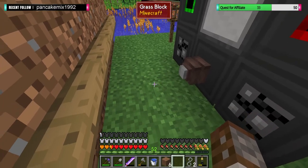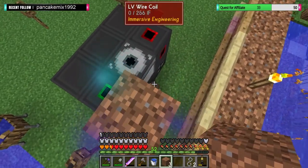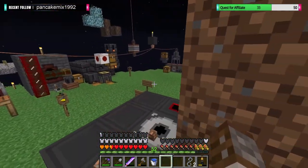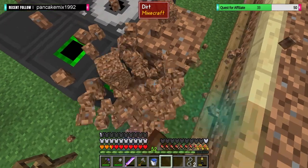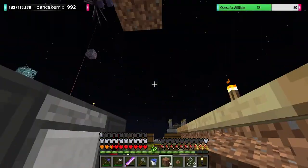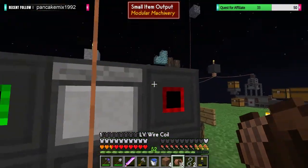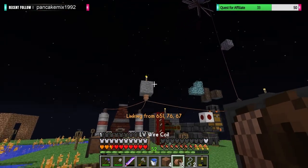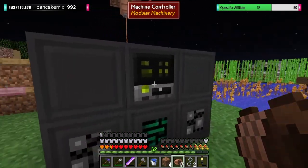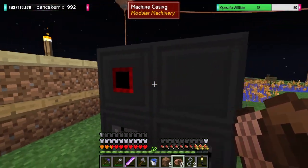Let's slap that there. Let's put a relay about there. We're going to need to build a building soon, that's what I'm thinking. Slap that there. Get some LV wire going. Hopefully this doesn't blow up. Boom — this should have power now. I need the energy hatch — this should have power.